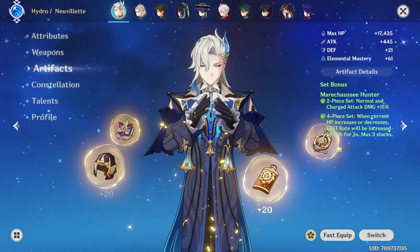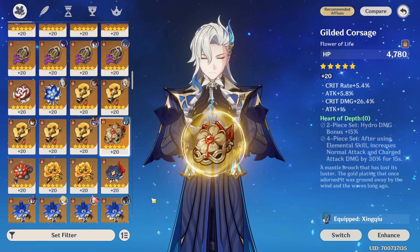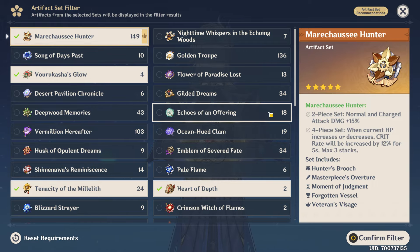His artifact set is Hunter. Heart of Depth is another good option, but Hunter is way more preferable. Two-piece sets of Hydro HP and Charged Attack are okay if you're still farming for a full set.